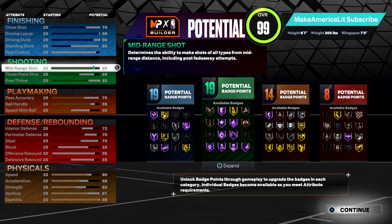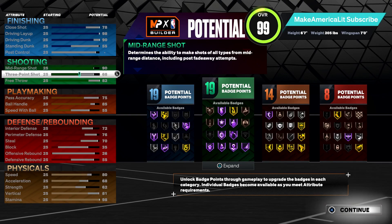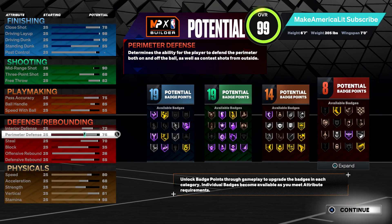Pretty decent build. He can finish, can shoot somewhat — even though you can't really shoot the three as much. You still have a high mid-range, so you can still space the floor and knock down shots. Decent playmaking and some defense. Final badge count is 19 finishing, 19 shooting, 14 playmaking, and 8 defensive.